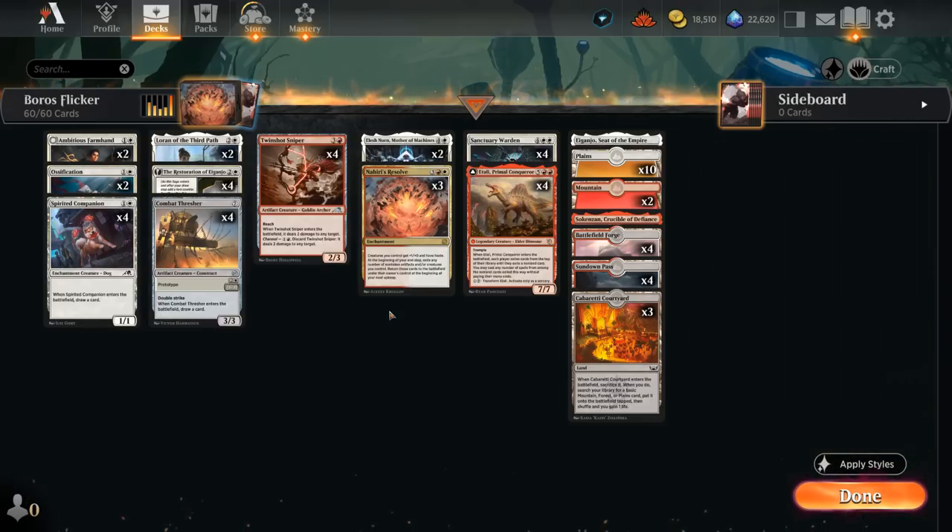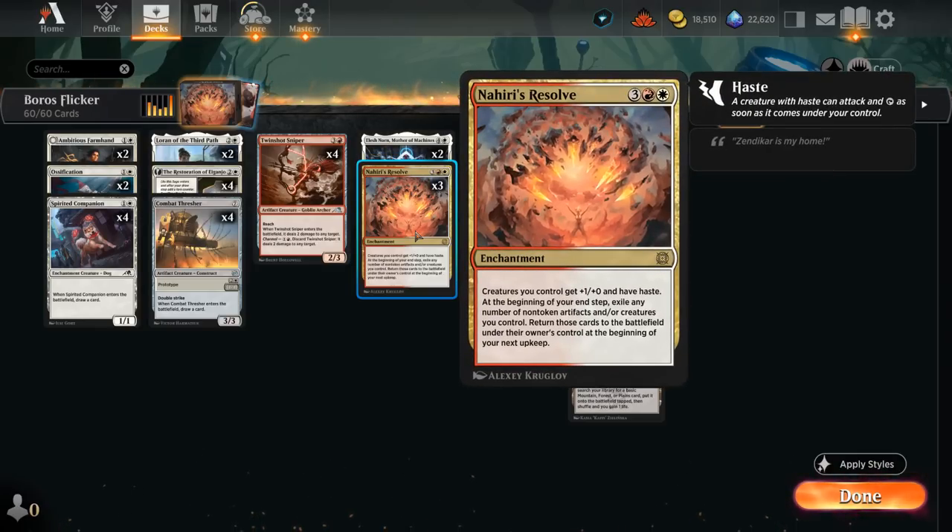We're playing a Flicker deck that's great alongside Nahiri's Resolve, a 5-mana enchantment. Creatures we control get +1/+0 and have haste, and at the beginning of our end step, we exile any number of non-token artifacts and/or creatures we control, returning those cards to the battlefield at the beginning of our next upkeep. So we do have to wait a full turn to get our creatures back, we won't be able to block, but it can dodge sorcery speed removal and sweeper effects — and our creatures re-enter with haste so they can attack right away.